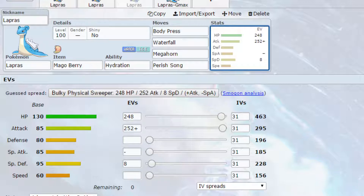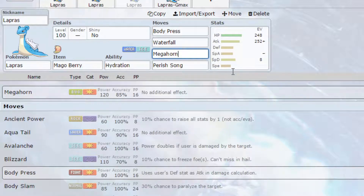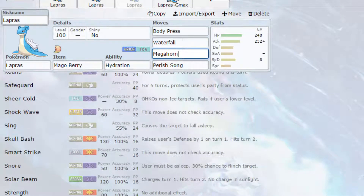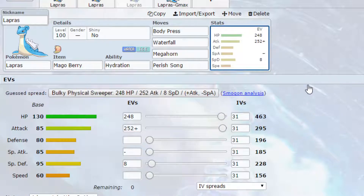Move-wise: Body Press is a powerful Fighting-type attack that becomes Max Knuckle in Dynamax, raising your attack stat. Waterfall sets up the rain, allowing Hydration to activate. I've put Megahorn again, but you can go for Drill Run — which becomes Max Quake and raises Special Defense — or Body Slam. Unfortunately you don't have access to any physical Steel-type moves, which would have been a nice trifecta with Max Knuckle, Max Steelspike, and Max Quake, as they all synergise together quite well.